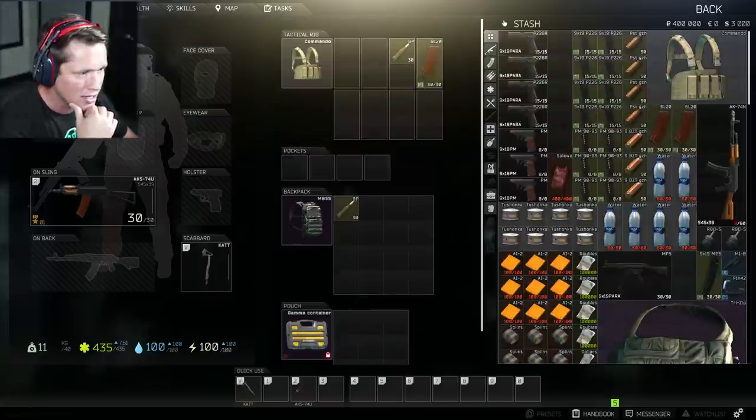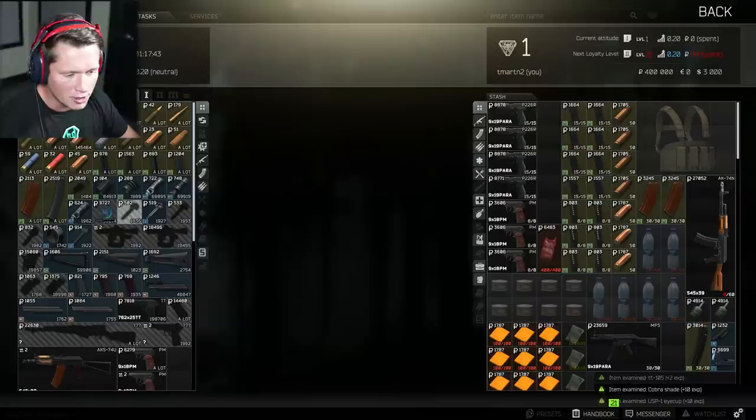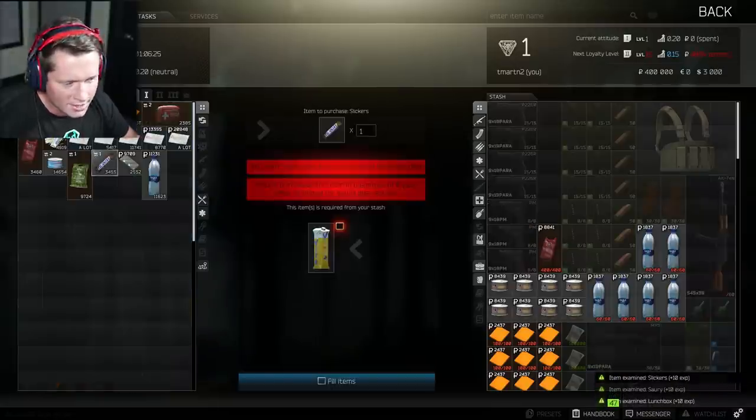Look at our stash, look at our items. This is insane. So the first thing his tutorial told me to do was go through my inventory as well as all of the traders in the game and just kind of uncover all of the items and discover them. I don't even really know what we're doing here, but you guys can see down in the bottom right we are getting experience for it. Is that a Snickers bar?